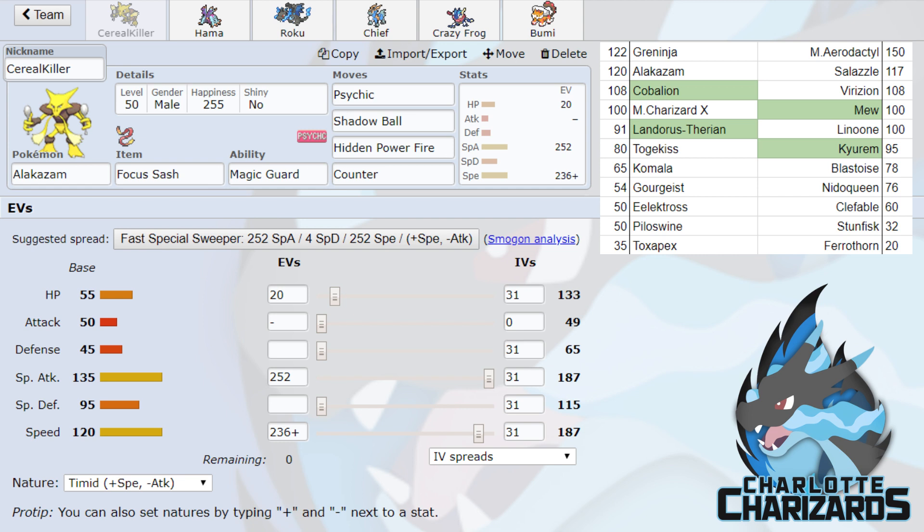Next up is Linoon. I'm pretty worried about it because it can put in some work, but I brought proper counters. Belly Drum with a Sitrus Berry is so dangerous. He hasn't used it completely well so far — he keeps bringing odd HP Linoon — but it's still a threat even if he doesn't prep it correctly.